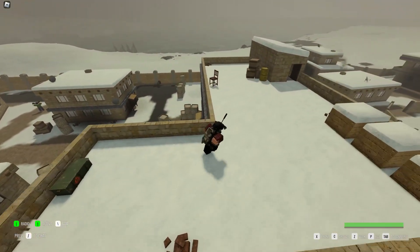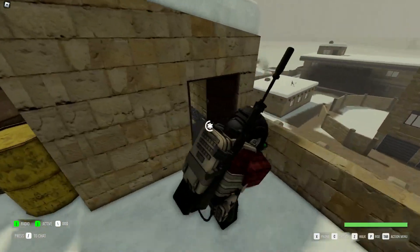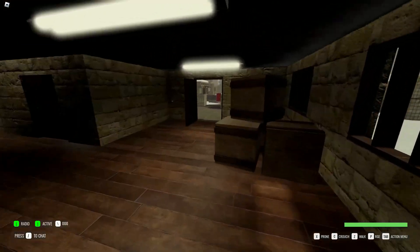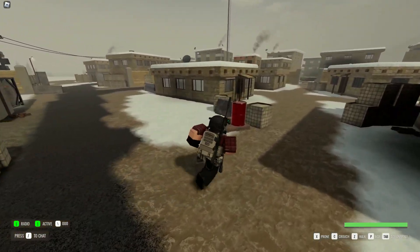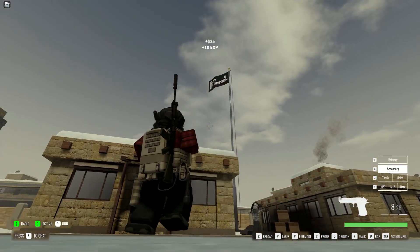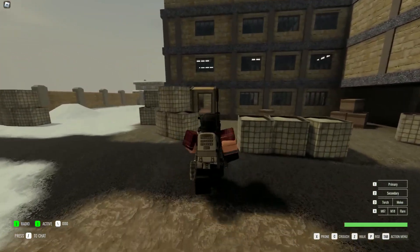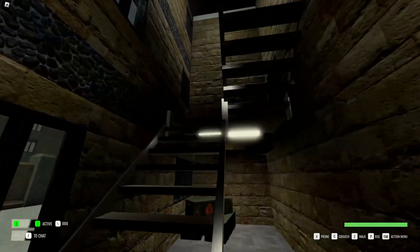Now you've cleared the whole place. The last enemy is most likely going to be on the flagpole, so let's go ahead and go there. And what do you know — somebody's right here. Kill him. We have now cleared it. Now that you've killed the last person, head to the roof and resupply while we wait for reinforcements.